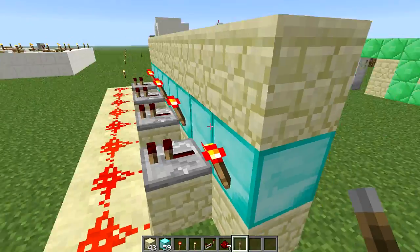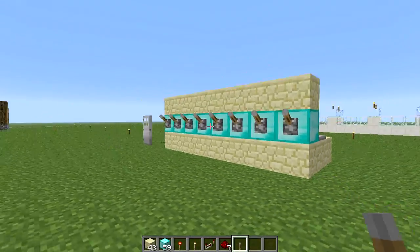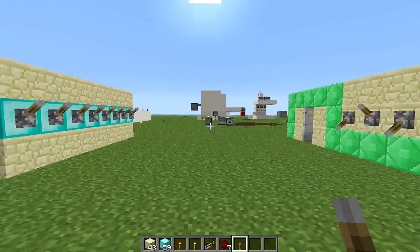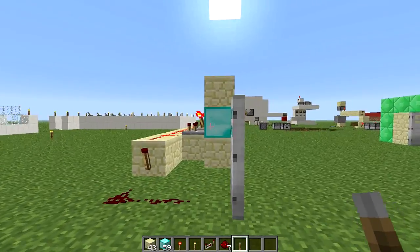That's pretty much it guys — that's how to make a very simple and easy combination lock in Minecraft. If you enjoyed this, I'd appreciate if you click that like button and leave a comment below with what you think, or if you want to see anything else simply done in Minecraft, leave it down below. Thanks for watching — this has been Minecraft Done Simply.